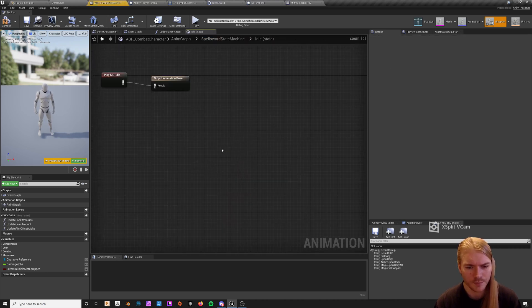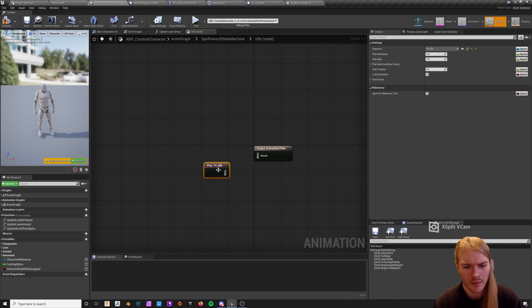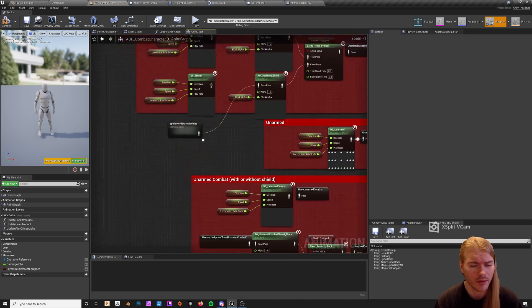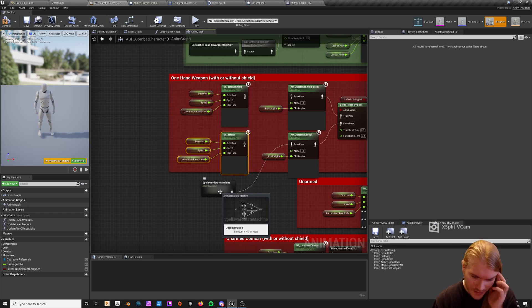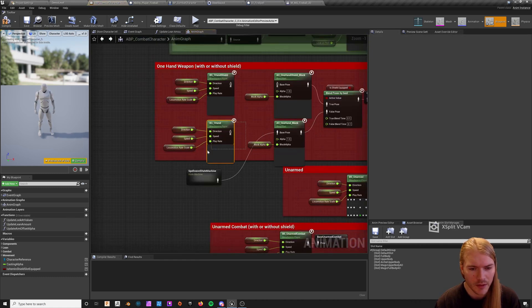What this is doing is giving us a state machine so that we can turn left and right when we're in melee, because otherwise you won't have a turn-in-place and your feet will slide around on the floor when you turn, which looks bad. A state machine in general should be in the melee setup anyway, because any time you're using sprint or extra movement states, you'll want to put them in here.